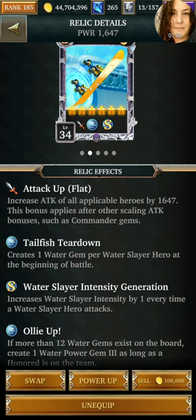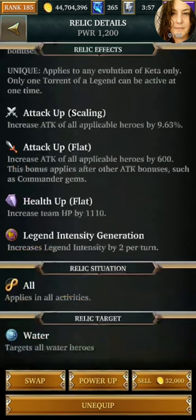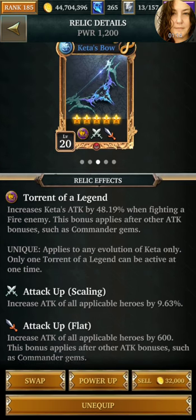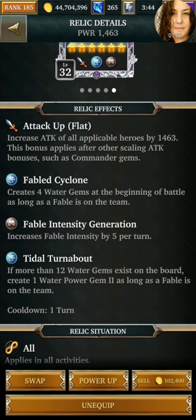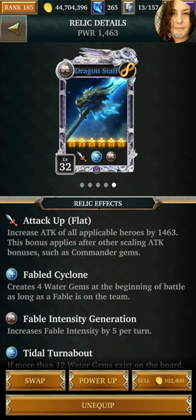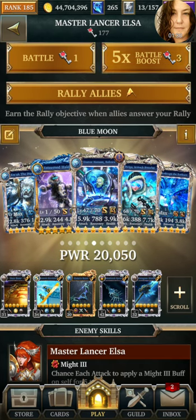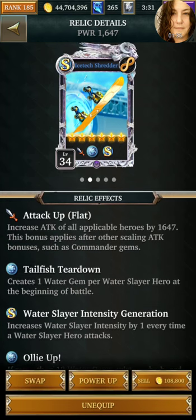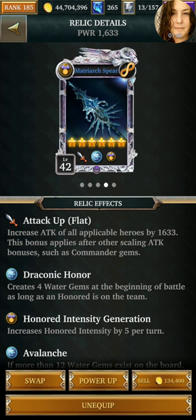I get a power gem three from the new relic. I have Keta's Bow, but it's only five star, but I get a scaling attack for every blue character on there. And then for Honored, 12 on the board gives a PG-2. Fable, 12 on the board, PG-2. So it builds up by the third turn. The first turn it puts one per water slayer hero, so five gems on the board at the beginning. This puts four.